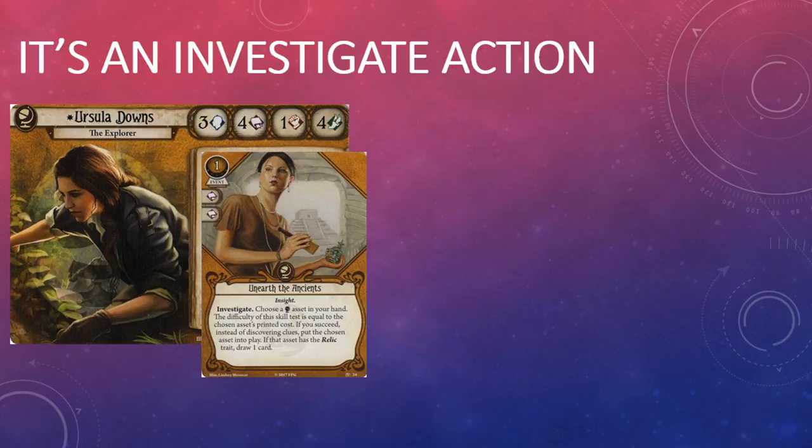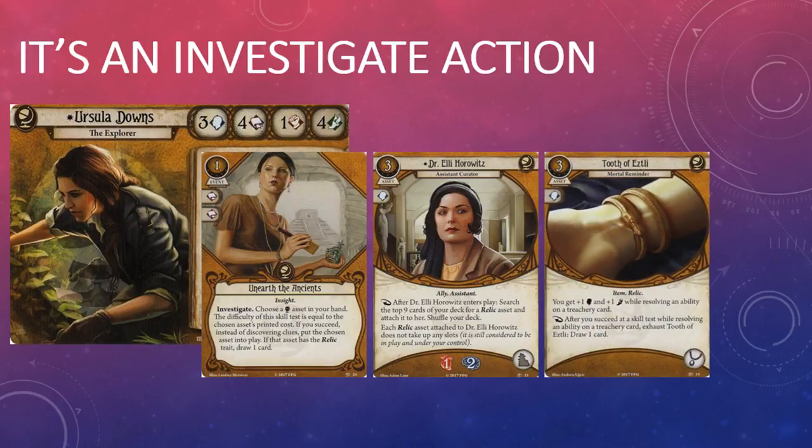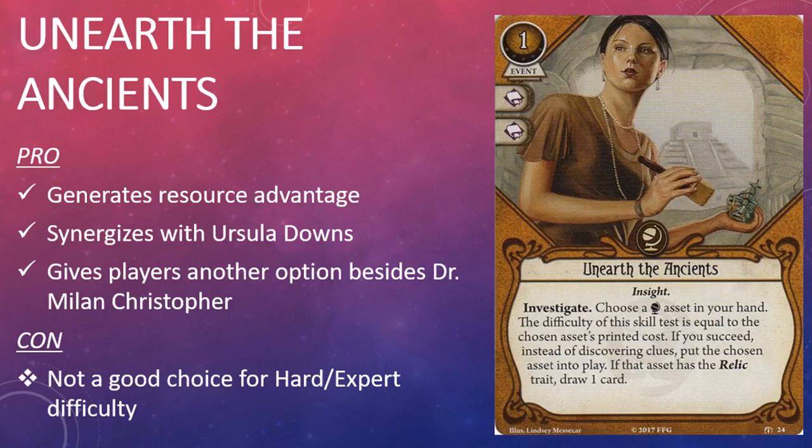It's worth emphasizing that Unearth the Ancients really starts to shine in an Ursula Downs deck. After Ursula moves to a location, she gets to take a free investigate action — Unearth the Ancients counts as an investigate action, so Ursula essentially gets to play it as a free action for the cost of a resource and an Intellect three skill test. She can play Dr. Ellie Horowitz, who fetches a Relic which also enters play for free. If that Relic happens to be the Tooth of Eztli, you're saving yourself six resources — and that's pretty fantastic value no matter how you look at it. It's also worth noting that Unearth the Ancients has the Insight trait, which means you can copy it with Eidetic Memory, the Seeker event from Dim Carcosa.